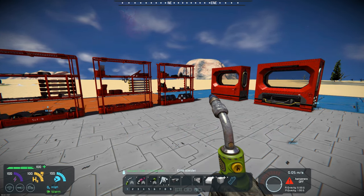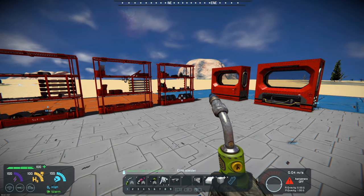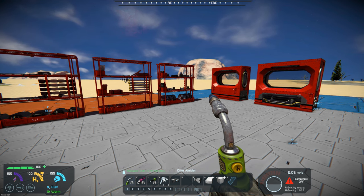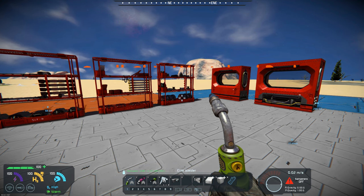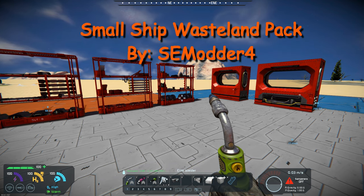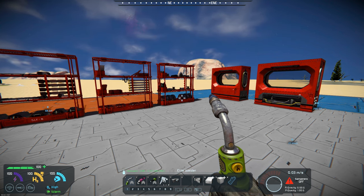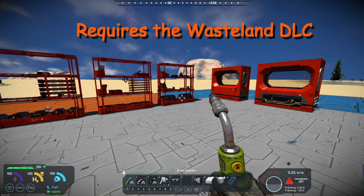Hello, all you space engineers out there, Commander Kingfish here, and it is Mod Wednesday. Today's mod is just a basic mod. It's a small ship wasteland pack by SE Modder 4, and it has five different blocks that are now attachable to a small ship or small block.